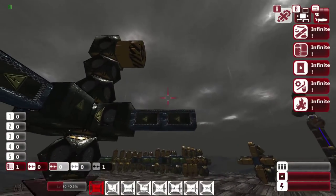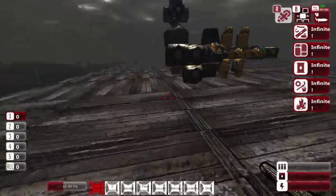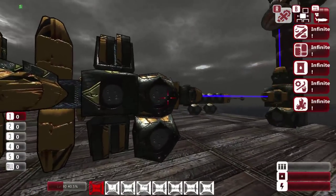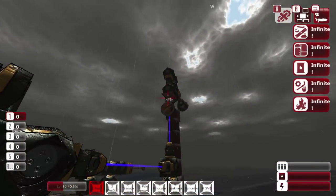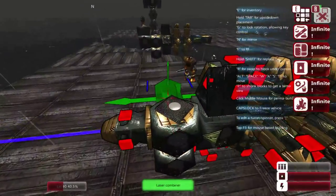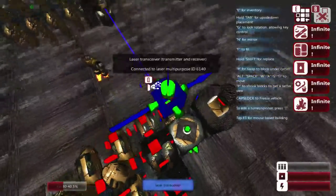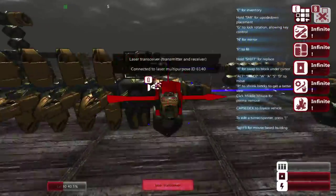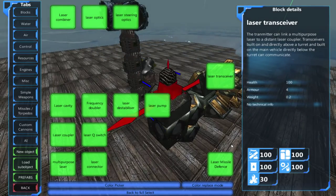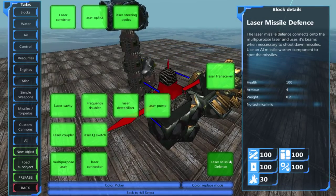That pretty much covers how to set up laser turrets and lasers for either the continuous beam or the pulsed beam. That leaves us with one last type of laser system: the laser missile defense. Likewise with this, you can transmit the power to it from this same system if you wanted to use it for both the weapon and the laser missile defense — simply add a laser transceiver and the power connects and hooks up.